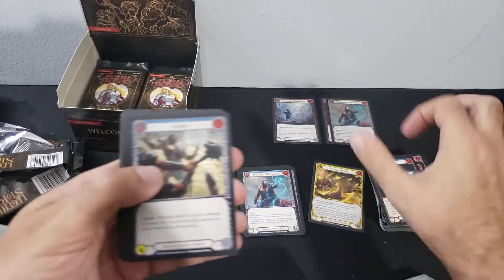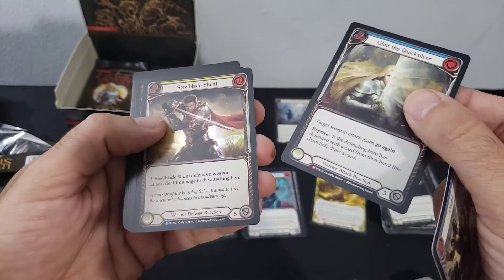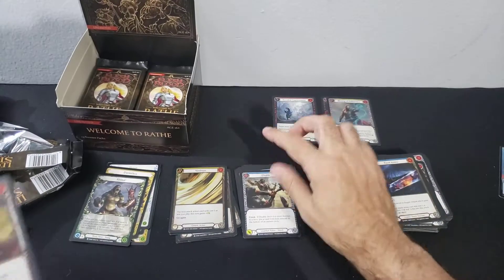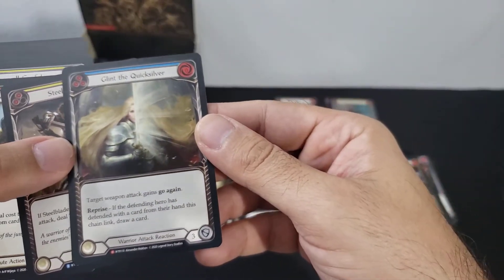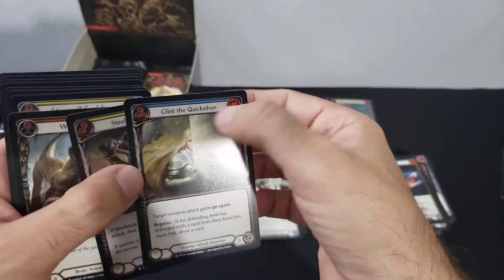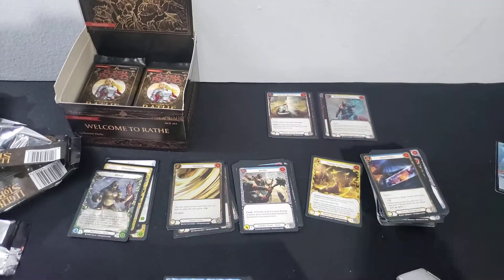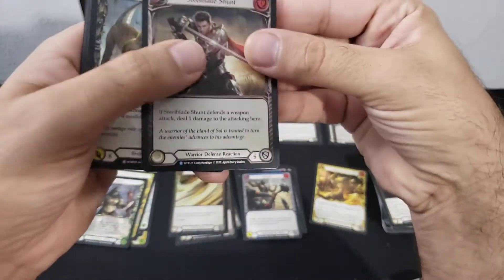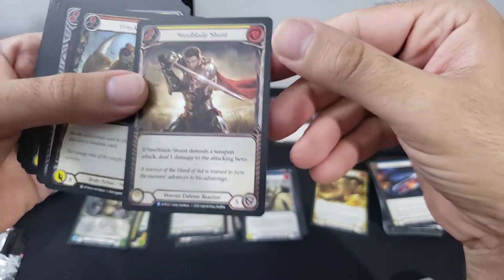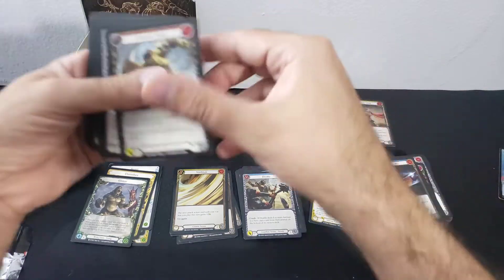Disable rare — Glint the Quicksilver, majestic! And a rare Steel Blade Shunt — pretty decent pack there. Glint the Quicksilver: draw a card, zero cost, three pitch — that's probably pretty nice. We'll put that up in our majestic pile. Steel Blade Shunt is a foil rare — put that in our foil rare pile — that's up to three foil rares, two majestics.